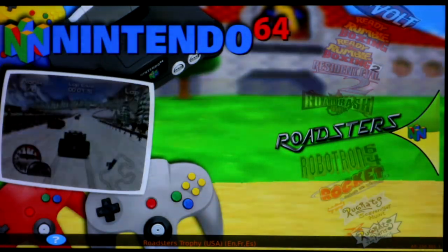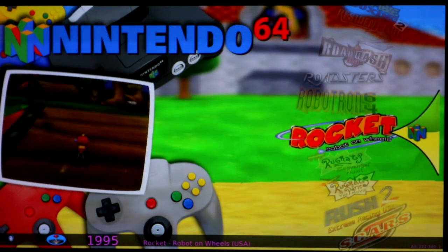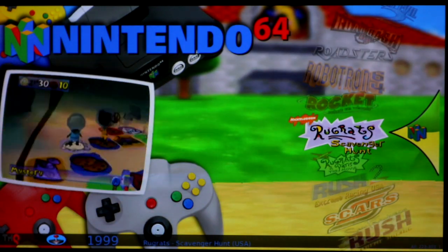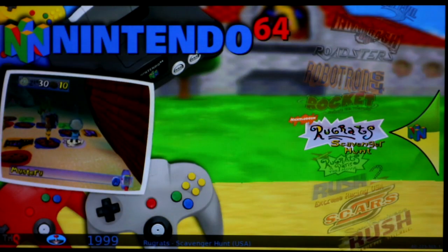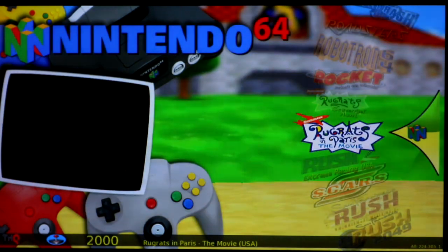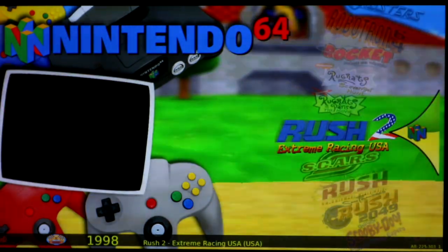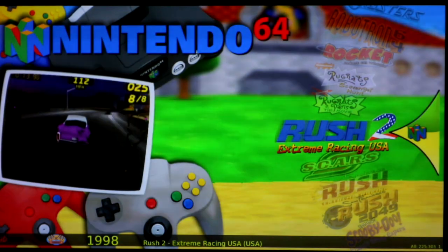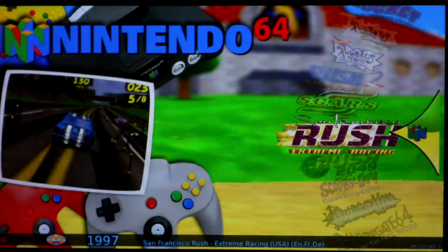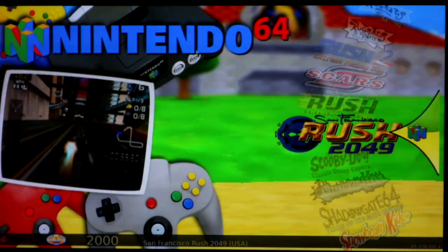It works really well. Roadsters is a bit laggy but a playable green. Robotron is a green. Rocket Robot on Wheels is a green. Rugrats — there's two of them. One of them, I think I added to the list that was not on the GitHub list. In Paris, it gets really laggy, so I'm giving it a yellow. The scavenger hunt one is a green. Rush 2 runs really well — like it runs really good, another good racing game. Scars, a little laggy but playable. Rush runs really good, that's the regular one. The 2049 though is too laggy to play — not worth playing, red.